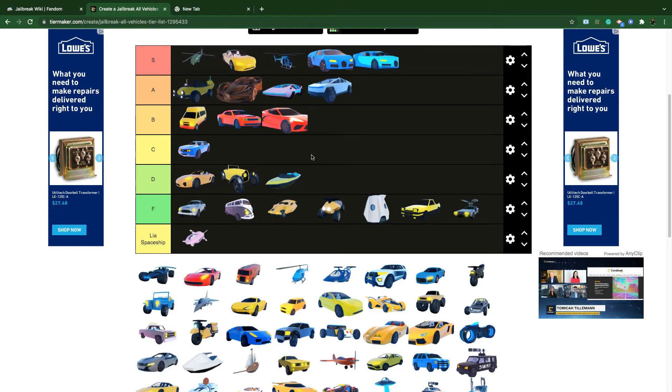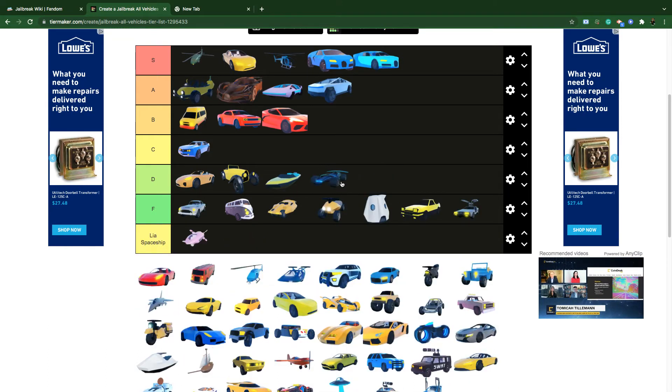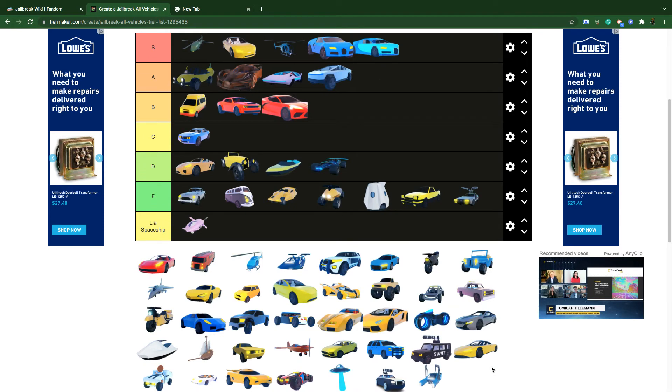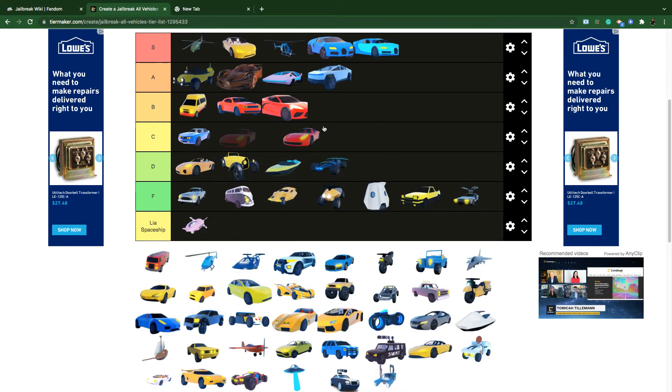The Chiron is S tier. Unless you're a real OG, it's the replacement of the Bugatti Veyron and one of the fastest cars in Roblox Jailbreak right now. The Vault 4x4 is useless — everyone thought it'd be the replacement of the Volt Bike, but nope, it's bad.